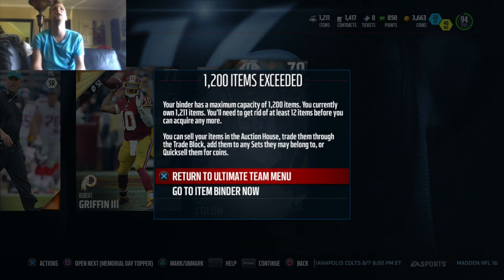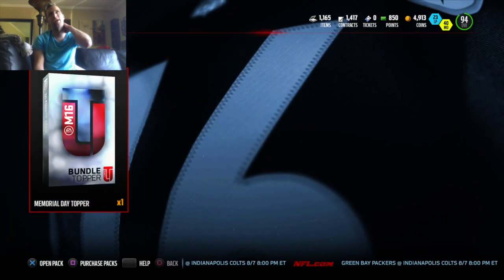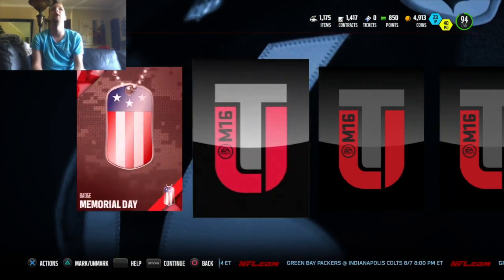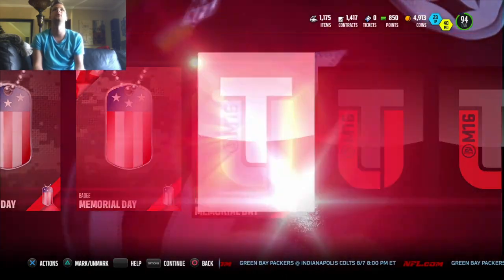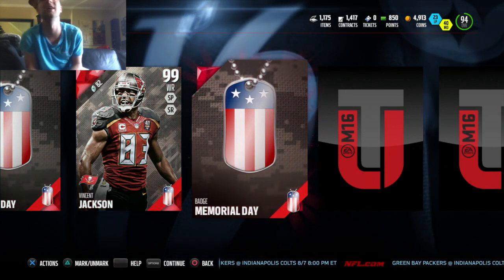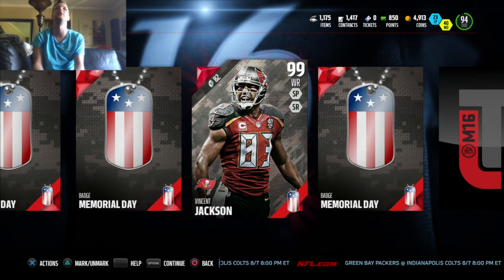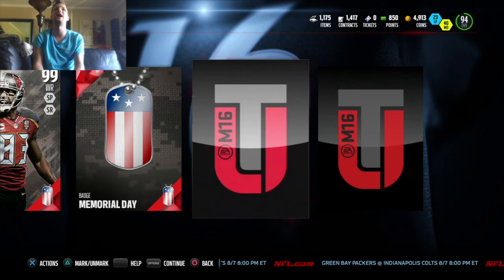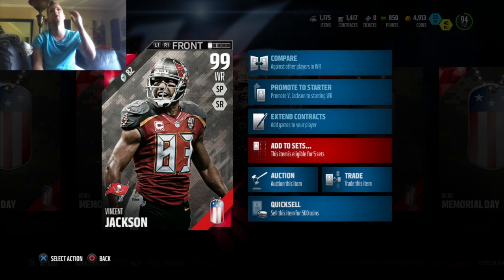We'll see if we can get a hero player with our topper. Last unopened pack here — we got our topper. Who's our topper going to be? A bunch of Memorial Day badges and... Vincent Jackson! What a pull there — Vincent Jackson, 99 wide receiver, right there in the middle. Our first huge 99 pull.